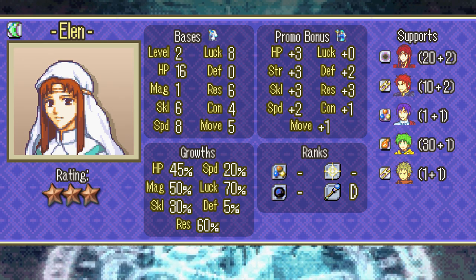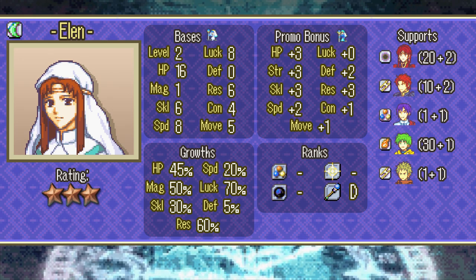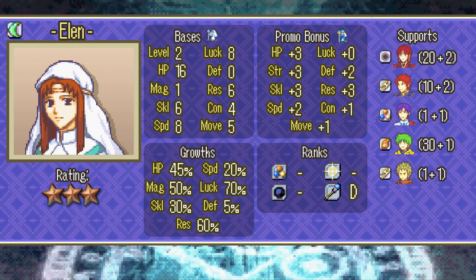If you do decide to train her up and later promote her, she becomes a useful glass cannon, but guiding rings are rare in this game and there are far better units to promote. Still, you'll probably end up deploying Ellen in every chapter for quite a while — her healing never stops being useful.